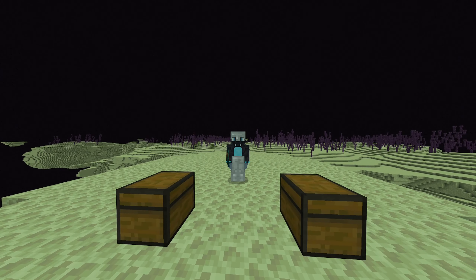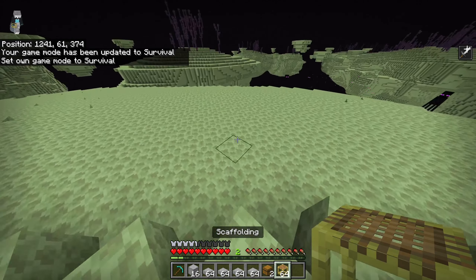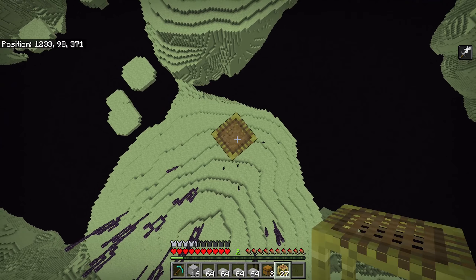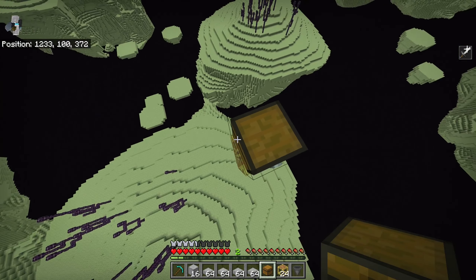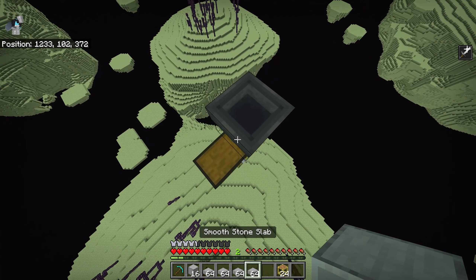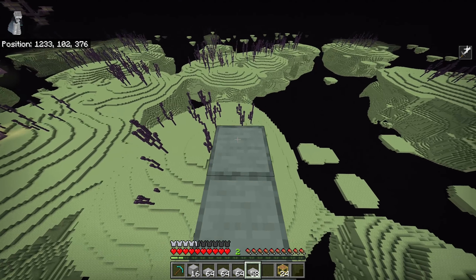Once you've gotten your materials ready, let's begin. Locate yourself an end city, then about 40 blocks away, build about 40 blocks into the air. This ensures the shulkers will stay within the farm. If you don't have scaffolding, you can just pillar up. We then want to place down our double chests and our hopper on top. This is going to be the center of the farm where you AFK. You then want to build out eight blocks with slabs, and on the eighth one, place a block up.